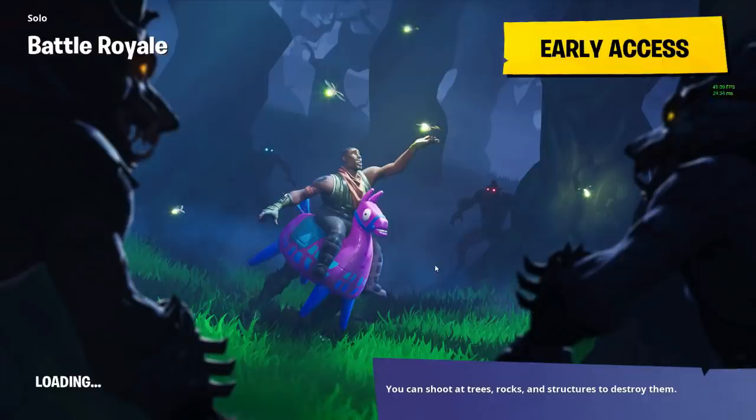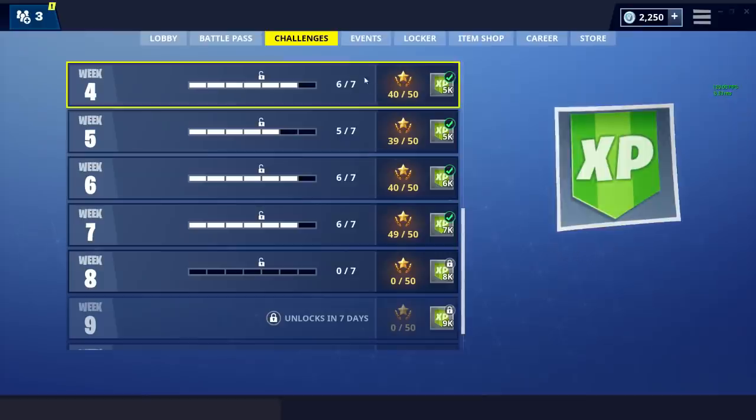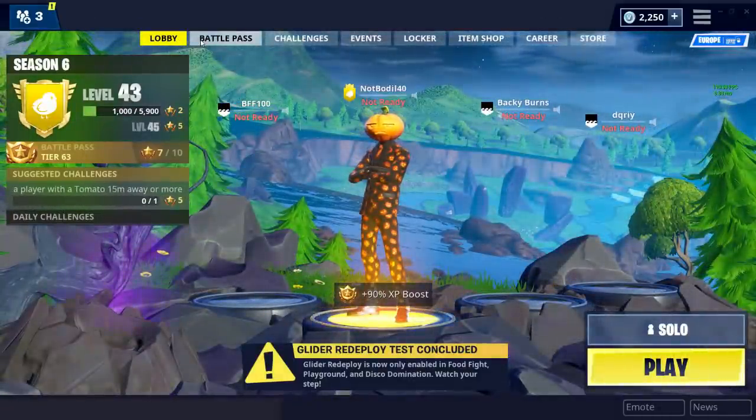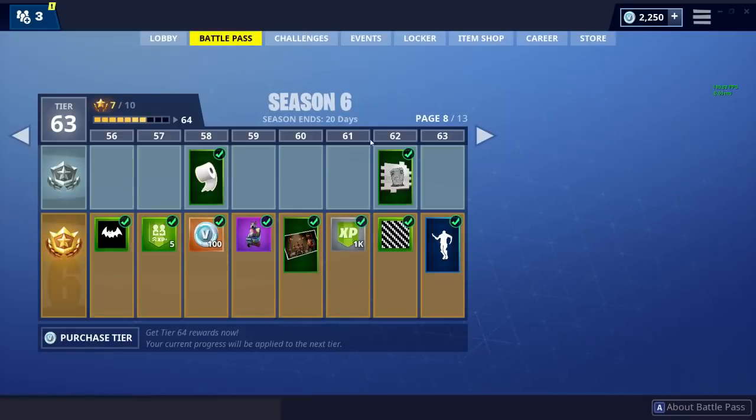We completed a lot of challenges this week in essentially one match — though leaving the match early was a mistake. To recap: Lonely Lodge and Retail Row visit, dancing with seven fish trophies, clay pigeon shooters, 250k trick points with just one jump, and visiting four named locations. The only one not shown yet is use a grappling hook. These are all pretty easy and you can do them almost in a single game.